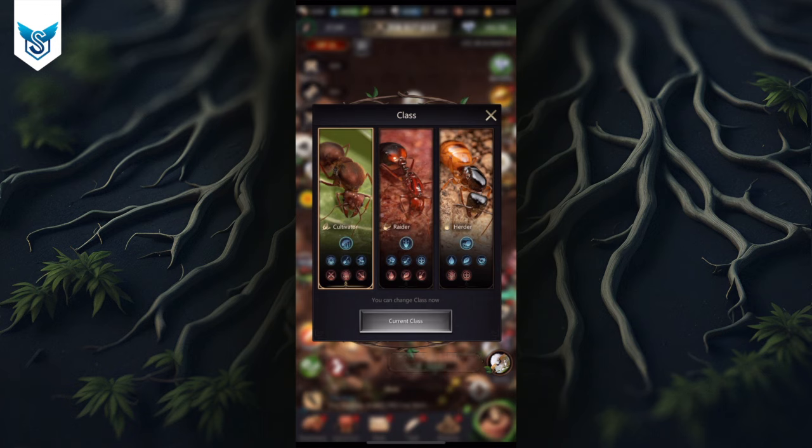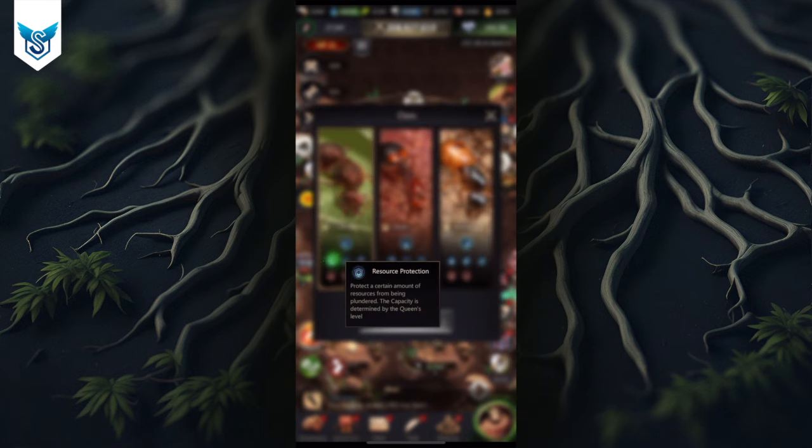So let's get started. As I mentioned, there are three classes: cultivator, raider, and herder. For cultivator, you get a certain amount of resource protection, which isn't a major thing. Gathering speed plus 50% is probably the most valuable buff you get from this class, and then there's troop load plus 100% when gathering, which is also fairly helpful.